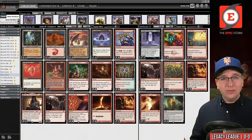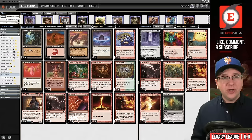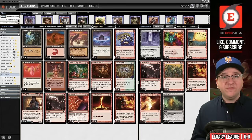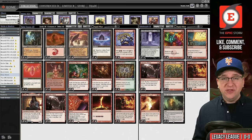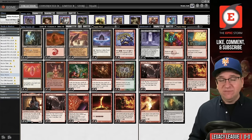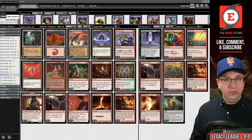This is the decklist we'll be playing today. To understand it, you need to understand why people actually like Ruby Storm. The first reason is budget constraints — there are no Reserved List cards whatsoever, no City of Traitors, no Lion's Eye Diamonds. I don't believe either of those cards actually belongs in the mono-red storm shell.